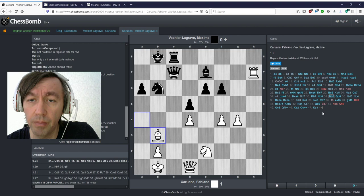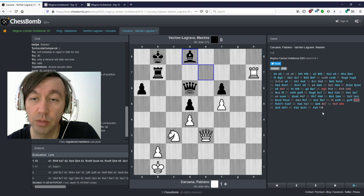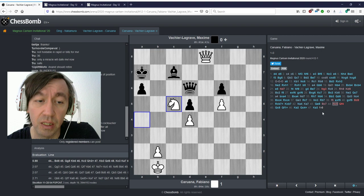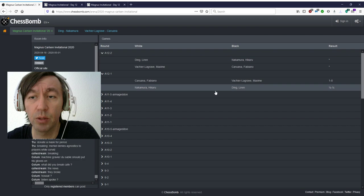Just when he almost equalized, queen b4 would have been a more active move, putting the queen on c4. But bc was very passive, and then this blunder queen f4 — the position was already very difficult, especially in time trouble with this really fast time control. It's impossible to defend.